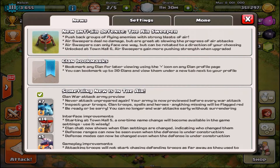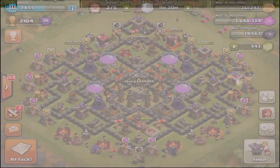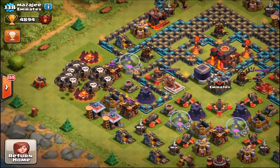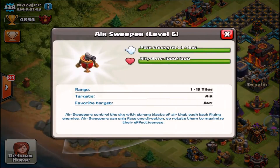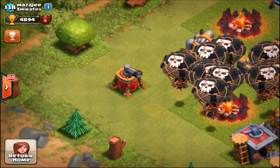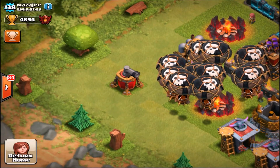You can unlock the Air Sweeper at Town Hall 6, and it gains more strength when upgraded. I'm going to go to one of the top players to show you the maxed-out level and go over the stats. It goes up to level 6 — the push strength is 3.6 tiles and the hit points are 1,000. It looks really cool and I'm excited to upgrade it to max level.